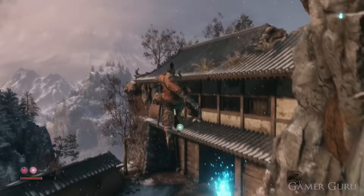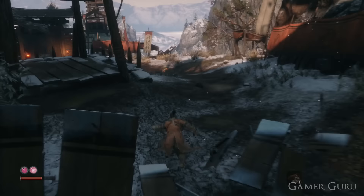And specifically, we're going to go to the Outskirts Wall Gate Path Checkpoint. From here, we're going to continue down where we fight the mini-boss.